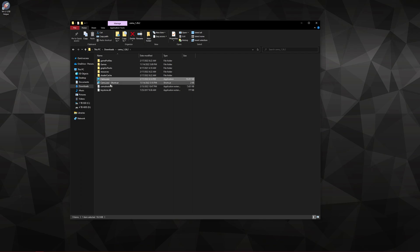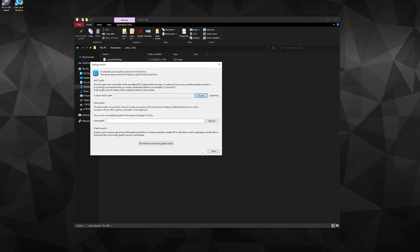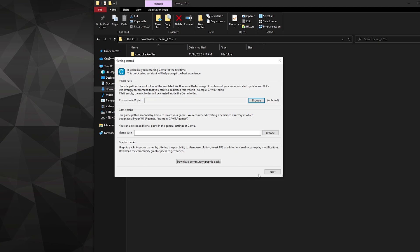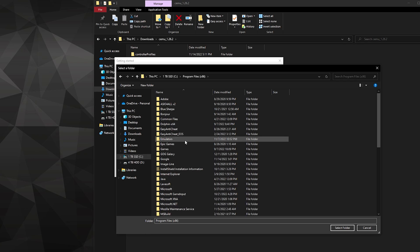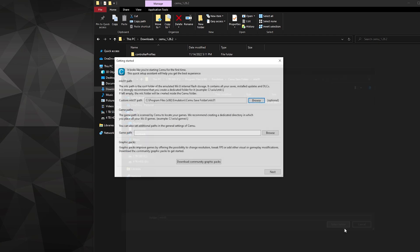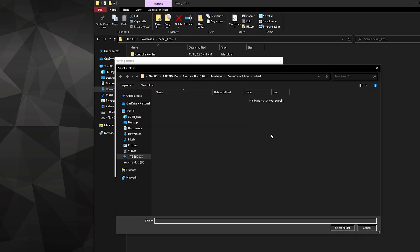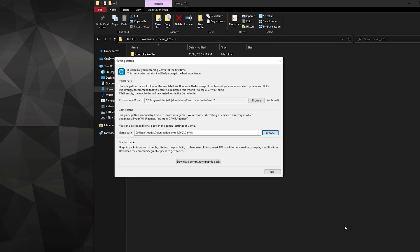I will also create a shortcut for Cemu, and then we can finally open it up. If prompted with a window, I recommend having a dedicated folder just for save files — be sure to name it MLC01. Your game's directory is simple: select the folder that has all of your games in it, and then click Select Folder.